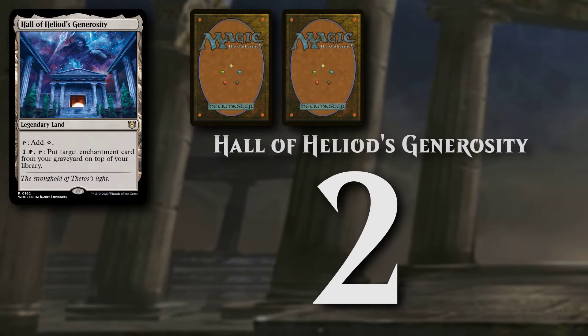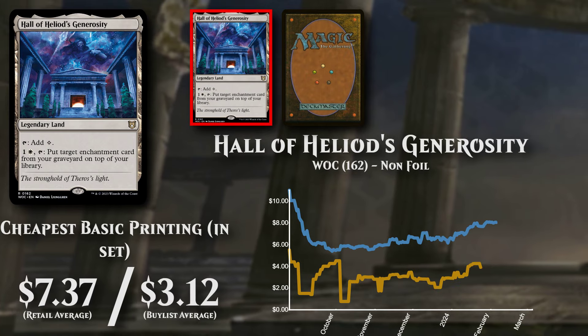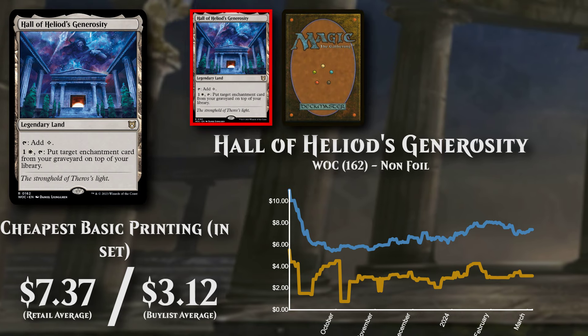Hall of Heliot's Generosity, a land. The cheapest basic version is available to buy at just under $7.50, and buy lists for $3.12.